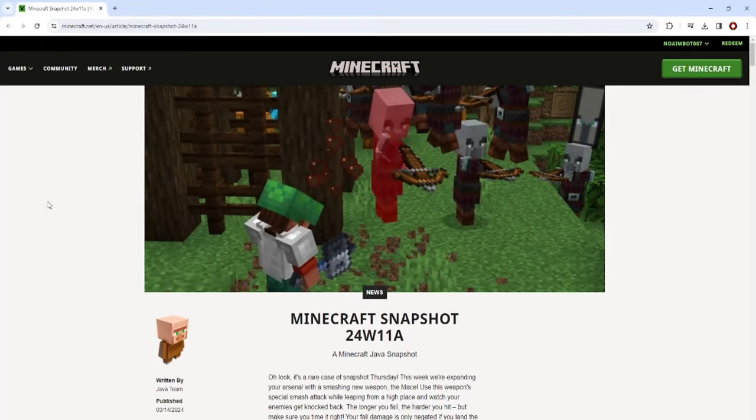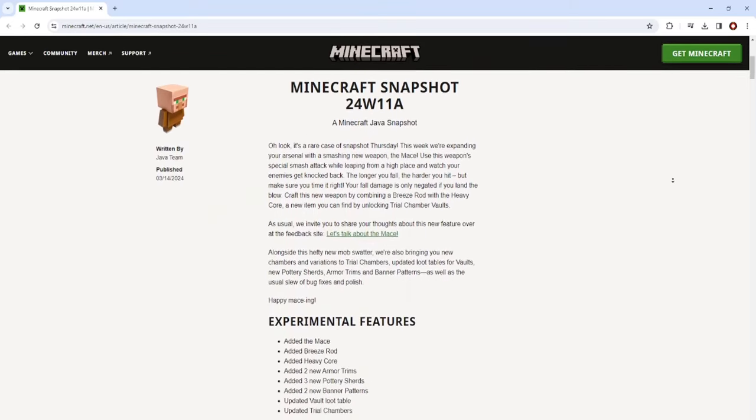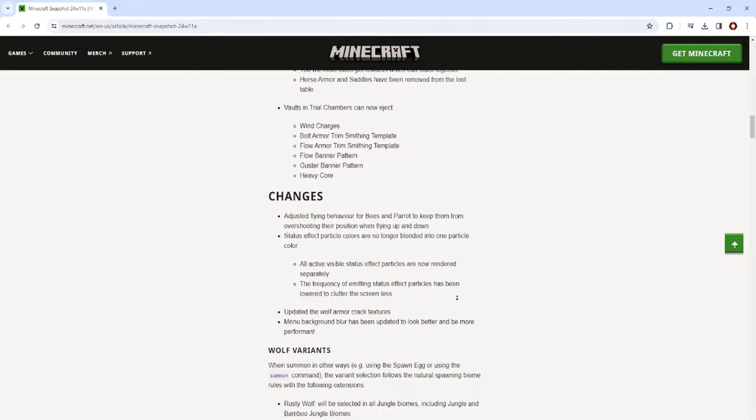Over here on the changelogs, judging by the sidebar, this is going to be quite a bit, so I'm going to scroll through pretty quickly. All I'm going to say is: more rooms for trial chambers, vault loot now includes some new stuff — mace, breeze rod, heavy core, armor trims, pottery shards, and two new banner patterns. So you can see a lot of stuff is going to be added.